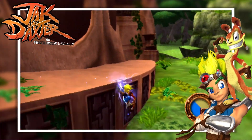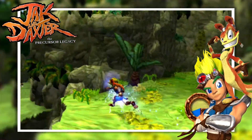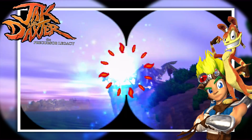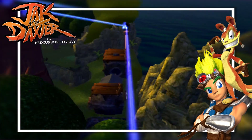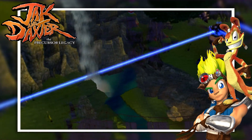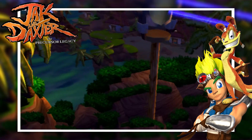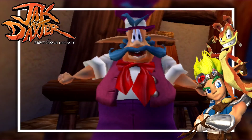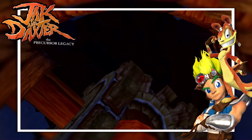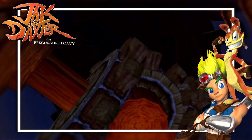Throughout the Precursor Legacy, blue eco is used to power up precursor technology, using Jak as a human wire to power up bridges, open doors, and even power up the entire opening village of Sandover. Interestingly, one particular challenge in the Forbidden Jungle is managed through the use of mirrors, which bounce focused beams of blue energy around the Forbidden Jungle before being fired into the windmill. It starts spinning and acts as a town generator, though the power of the energy on its own would never cause the windmill to spin.